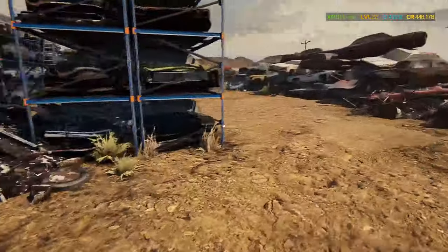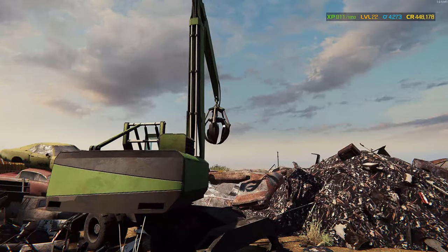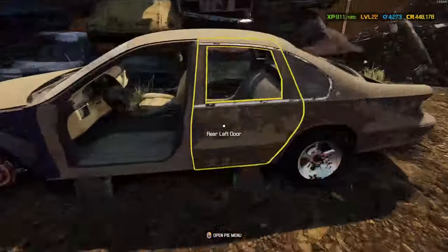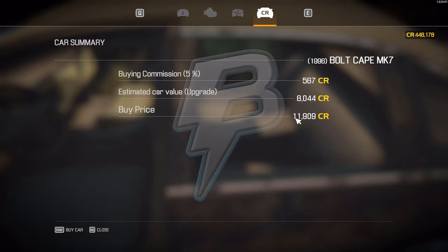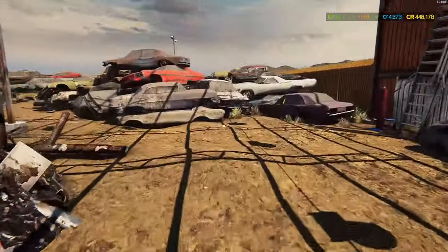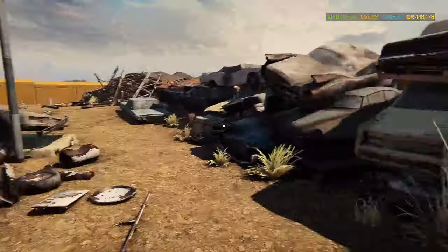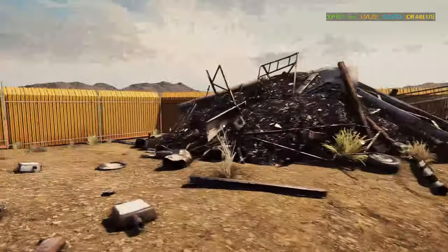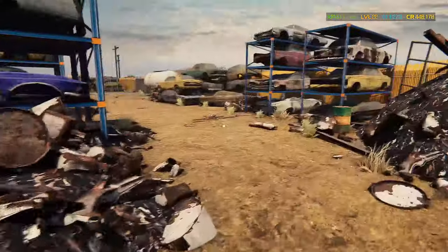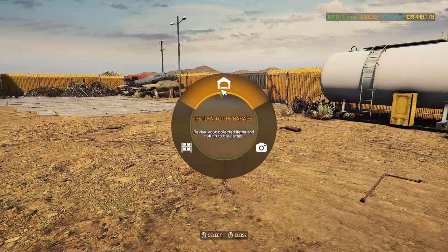Let's see if we have any other vehicles we can potentially purchase. There's a Bolt Cape for 11,000 — I'm not really liking that. Usually I'm going to stick around anywhere between 5,000 and 10,000. For the purposes of the video we'll skip ahead — I bought a Bolt Atlanta for 6,900 and some, so we'll go ahead and return to the garage.